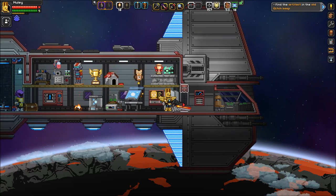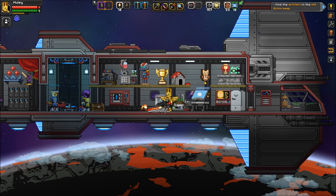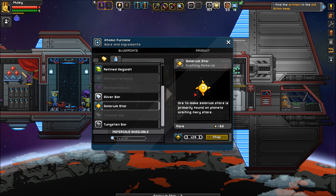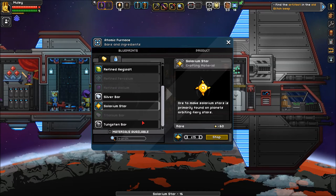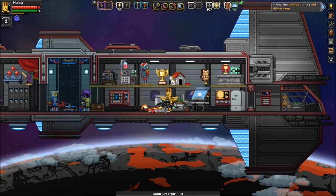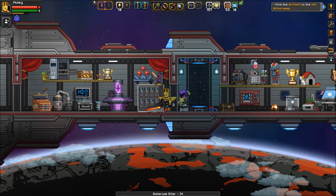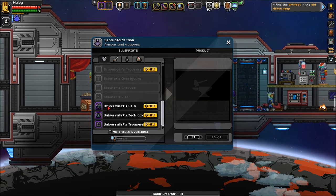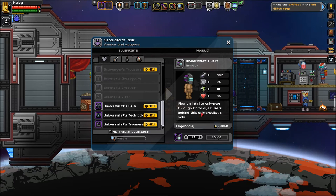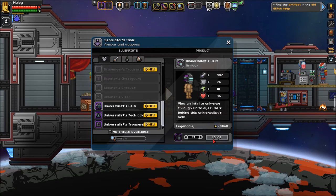5600 on our fuel tank, man — he just keeps adding and adding. Okay, let's get our armor taken care of. Man, that was way too close, I don't want to do that again. Let's get the Universalist helm — 'View an infinite universe through finite eyes, safe behind this Universalist helm.' It's legendary gear. Beautiful — and the tech jacket: 'Battle the elements of a vast cosmos in this powerful solarium jacket.'